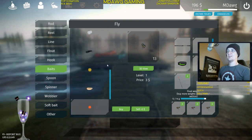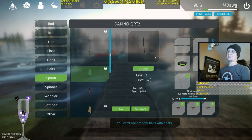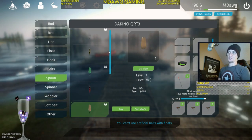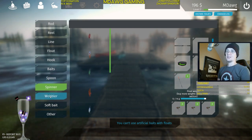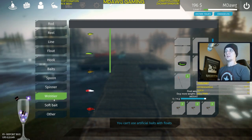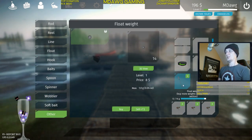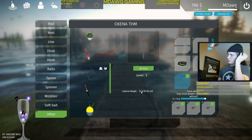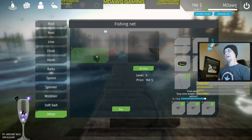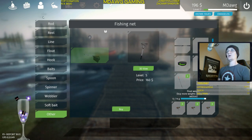For baits, if you're fishing with live bait you start off with flies, but there are all different types that cost different amounts. You start with a basic one-fifth size spoon. I really liked the Dakino spoons, so I used the two-fifths and three-fifths spoons throughout Betty Lake and had a lot of success catching trout — I recommend those. I haven't tried spinners, wobblers, or soft baits yet, but I'm sure we'll try those at Powell Lake with the bass. Under 'Other' you have float weights, and you can also get a fishing net for landing larger fish.